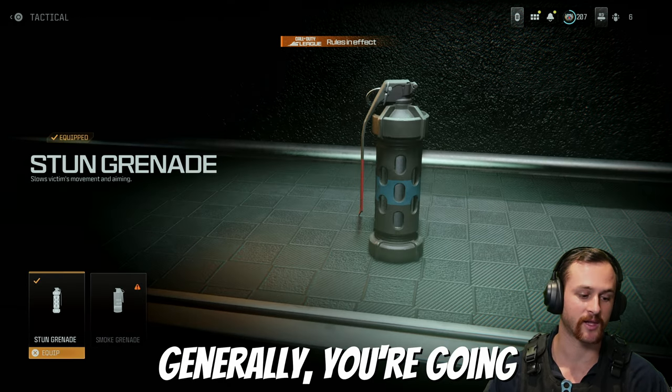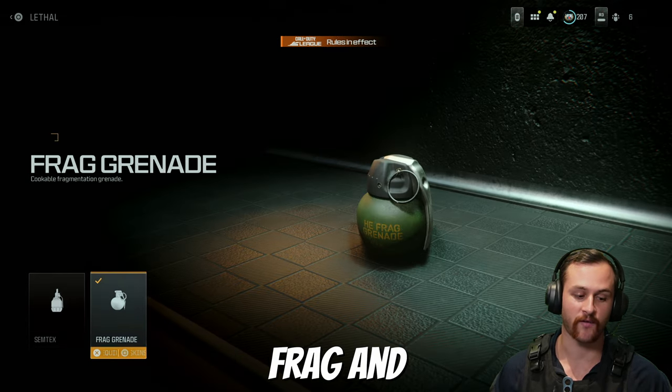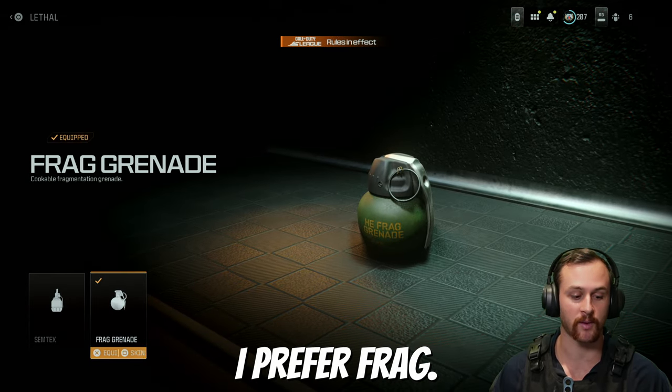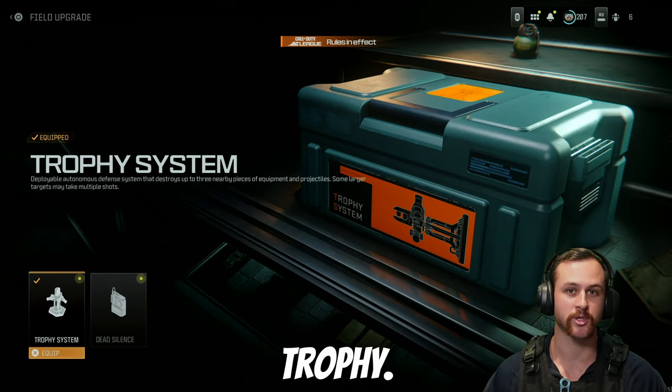For tacticals you've got two choices — generally you're going to be running stuns, though smokes can be useful. When it comes to lethals you've got frag and semtex. It's personal preference; I prefer frag. I like bouncing off walls but semtex does have its place. For field upgrades you're going to be running trophy.